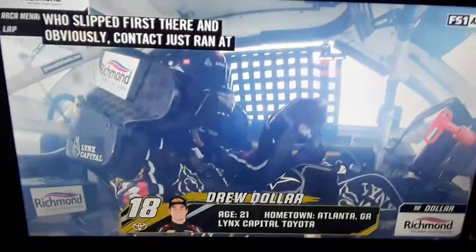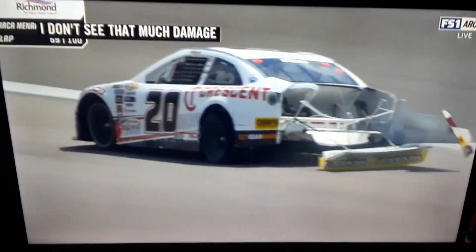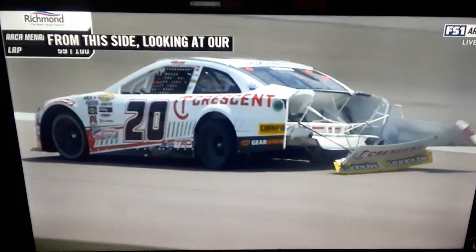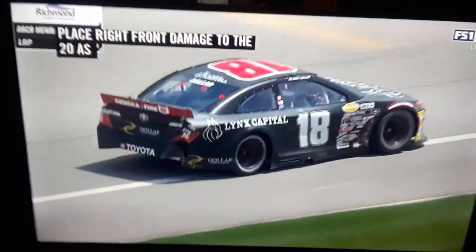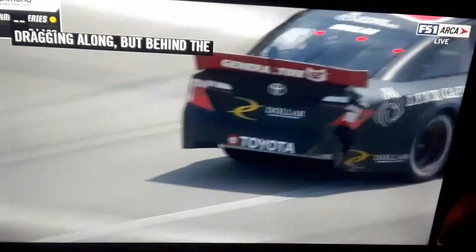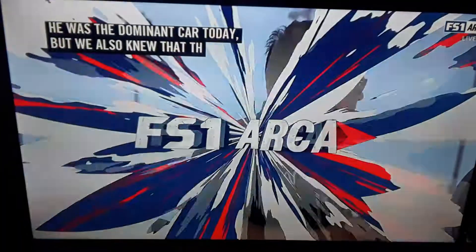A lot of damage on Corey's car for sure. Look at the car — it's destroyed. There's right front damage to the 20, as well as obvious rear damage, the deck lid dragging along behind the car. That one's going to hurt the 20. What a great race car — he was the dominant car today, but we knew the 18 was right there with him. And now the two best cars today — wrecked.